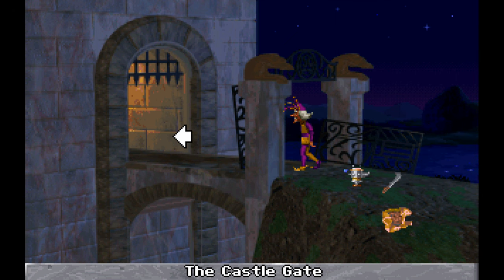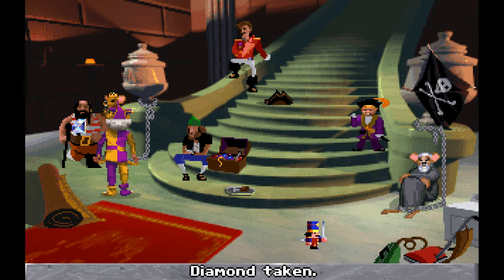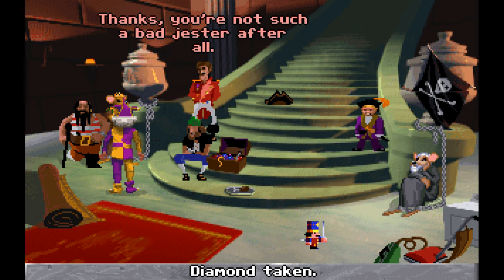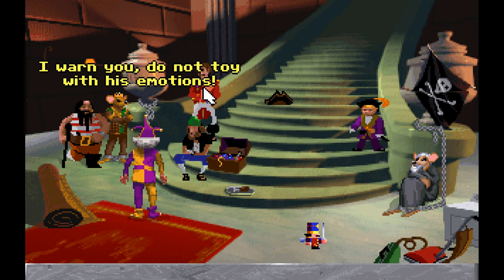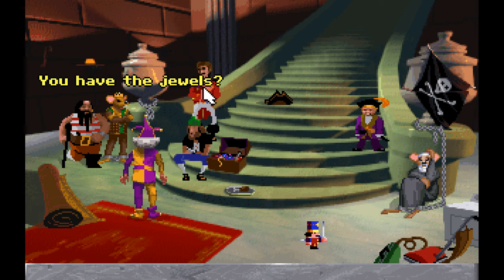Alright, let's go get these pirates off of our island. Hello, sir. I have a diamond for you. Hey, Jesse. Take a look at this. Thanks. You're not such a bad jester after all, even though you did what you did to me. You have the jewels? I warn you, do not toy with his emotions. If you have the jewels, give them to me. Otherwise, beat it. You have the jewel.